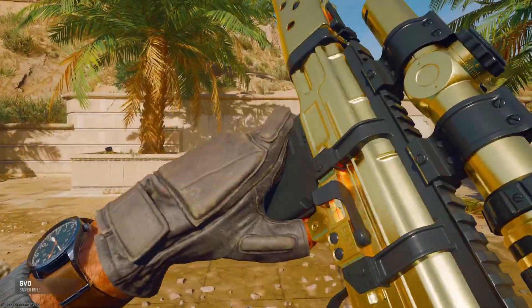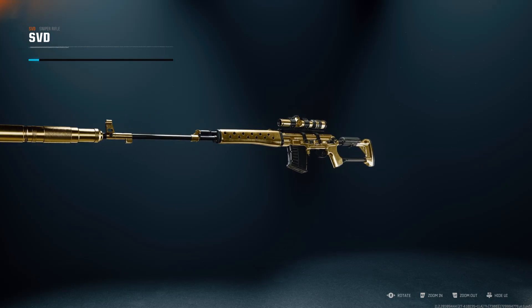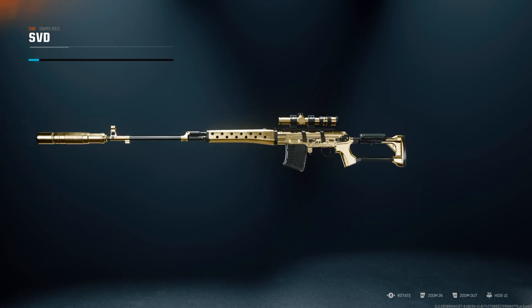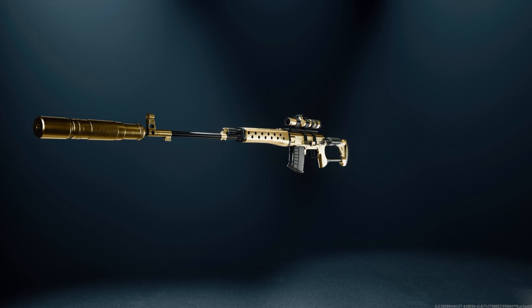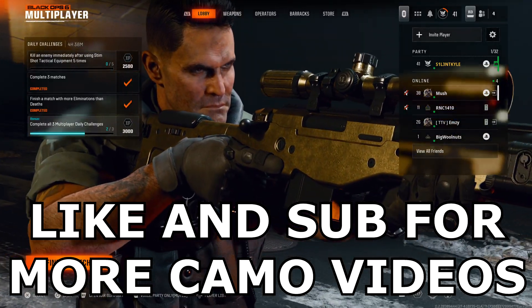Hey guys, it's Kyle again and this is gold camo on the SVD in Black Ops 6. We've got the SVD here with gold camo. We just got it for the LW3 — next I'm going to get it on the LR762 and get diamond camo on all snipers. We're going to get into some games.